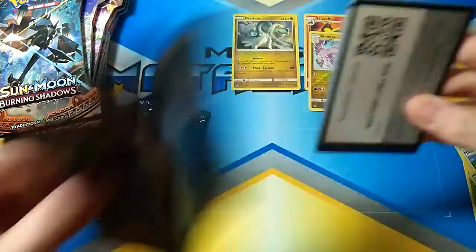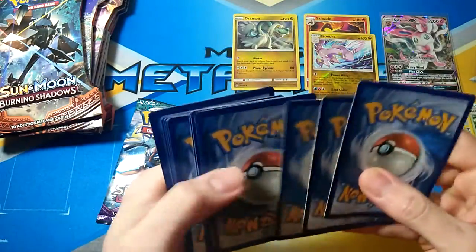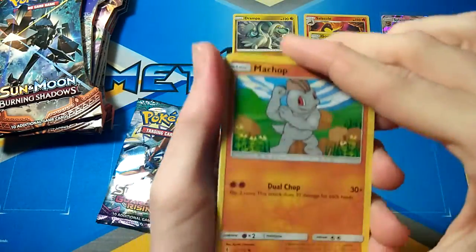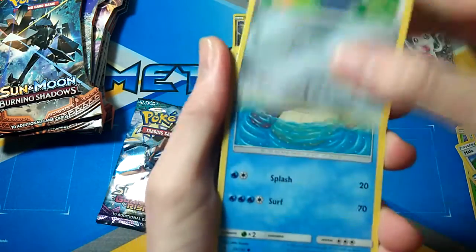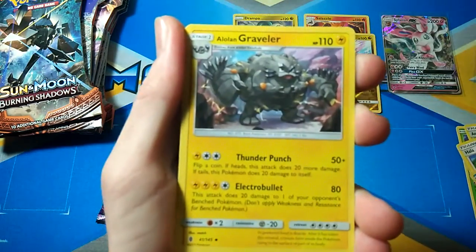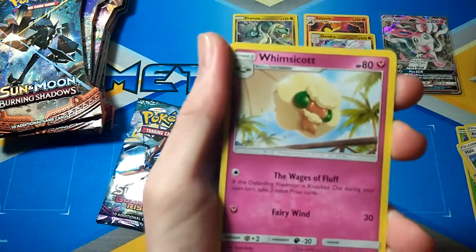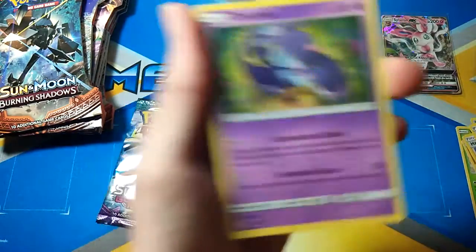Alrighty, two packs of Guardians Rising to go. We got a Machop, Rockruff, Beldum, Wailmer, Kommo-o, Ground Energy, Alolan Graveler, Aether Paradise Conservation — I swear it's in every pack so far, just to make me say it — Whimsicott, Raticate, and another Oricorio.